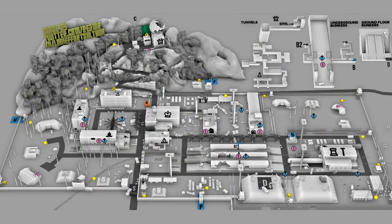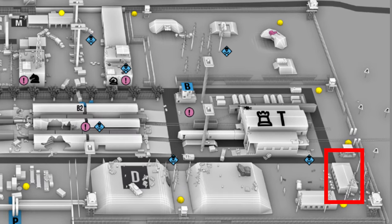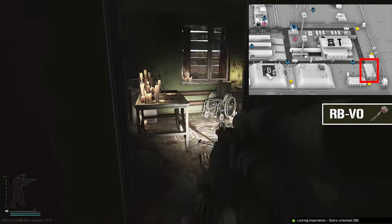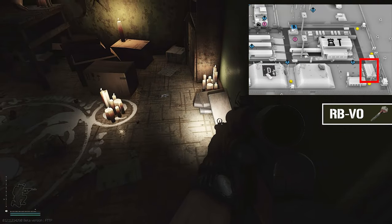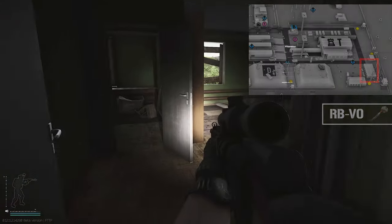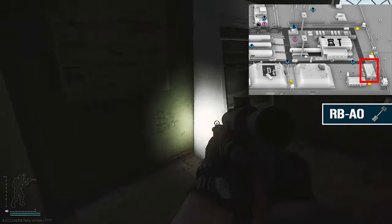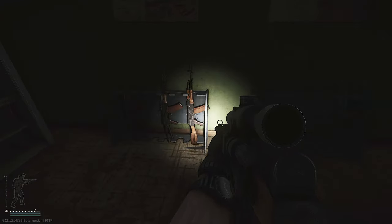I'm going to use the white map as I think it's the cleanest one. I begin at the right bottom corner, right beneath the train station, next to those two bunkers and those two little houses. In the upper one, at the end of the hallway, is the first marked room — the RBVO key. With all marked room keys it's the same: sometimes you get lucky, sometimes you don't, but the price of the key usually adjusts depending on what's inside the room.